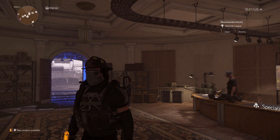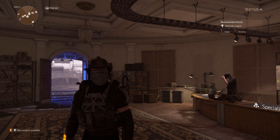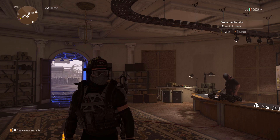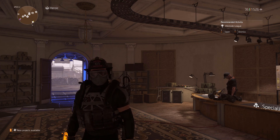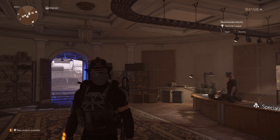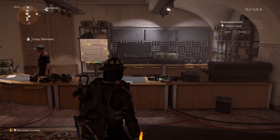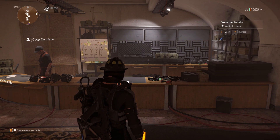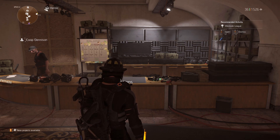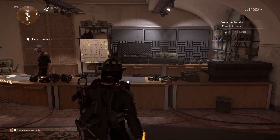I wanted to share this with you guys. The first build is not really focused towards console players — you would probably stick more to vigilance and critical hit damage for console. So let's get into it. The first build is my assault rifle build with Unbreakable and Concussion. This is what I use for 1v1s and general gameplay when I want to use an assault rifle up close.